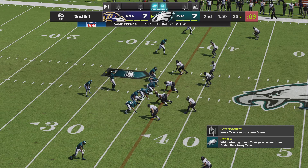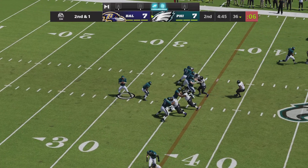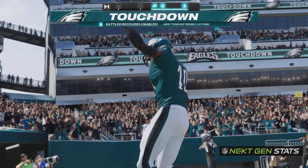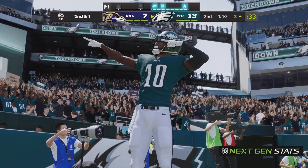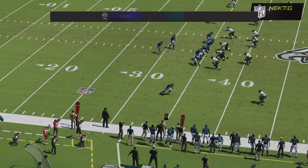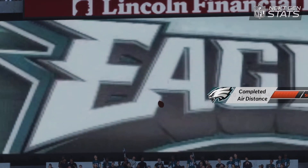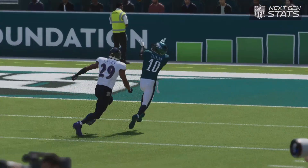Just a yard to go on second down. They go play action with Aikman — he's going to let this go deep for Jackson, and this is caught and he'll take it into the end zone for the Eagles touchdown! He's been doing this for a lot of years and the arm stroke is still there. All eyes were on the receiver streaking down the field — what a connection for the touchdown. That throw, my goodness — nearly 70 yards through the air.